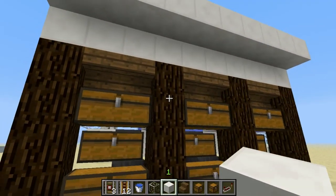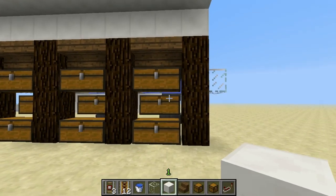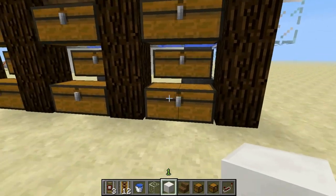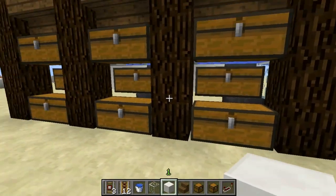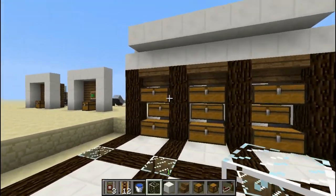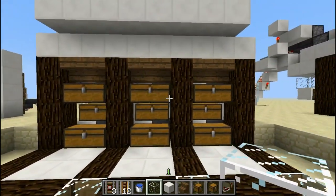The way I have the hoppers set up, the order in which the chests will fill is: this one first, then once it's completely full items go into the next one, then the next. Because of how the hoppers are arranged, items flow through and feed from that hopper into each successive chest. This warehouse is fully customizable — you can make it even taller, and you can use trapped chests to make it more compact and fit more storage. I chose to do it this way because I find it aesthetically pleasing.